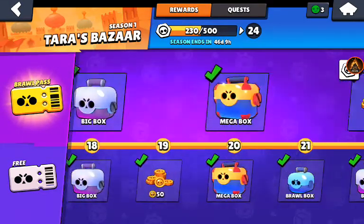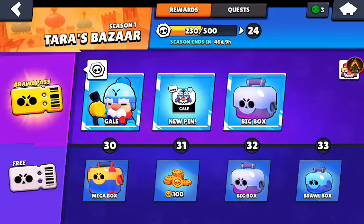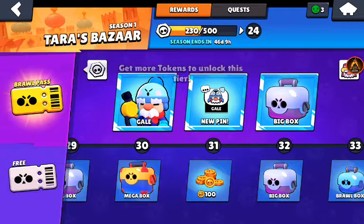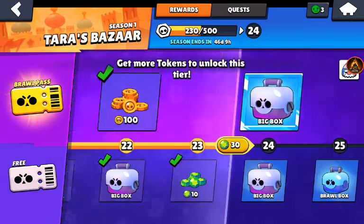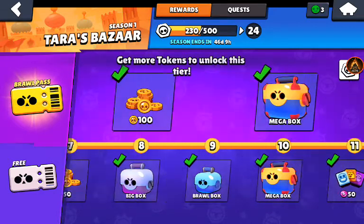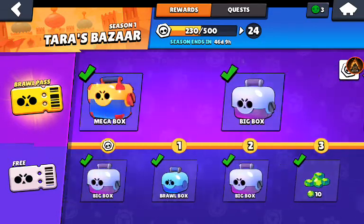If you buy the Brawl Pass and gem through it, you have to unlock everything else on the top row before you can get to Gale. If you already have everything unlocked, you're just going to get more coins you can't use — which is exactly why we need that coin-to-gem conversion rate.